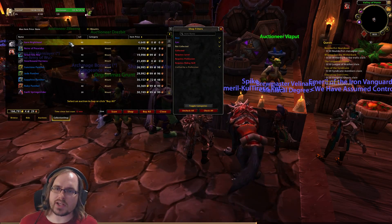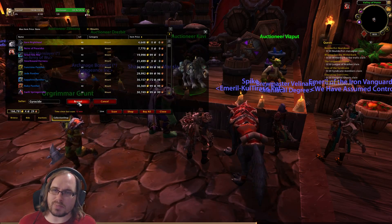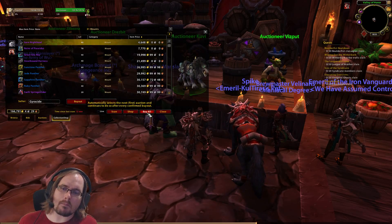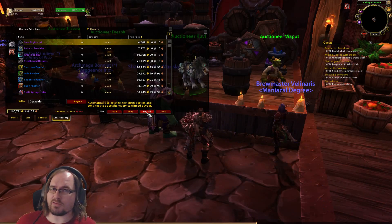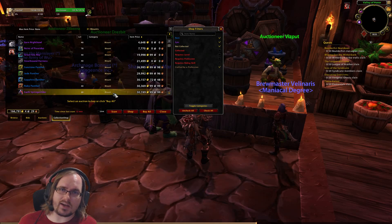Once you've looked at a particular item and decide that you want it, you can click on it and then you can click Buy Out to buy a single item, you can click Buy All to buy all the items listed, or you can click Cancel to get out of there.